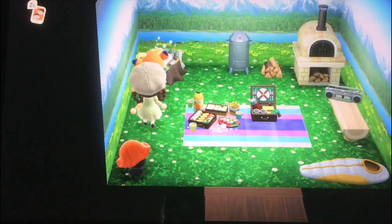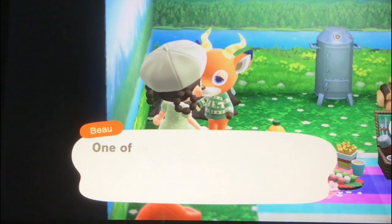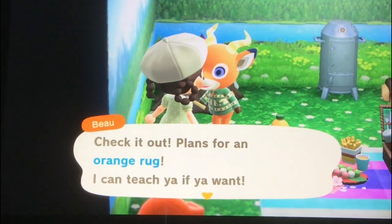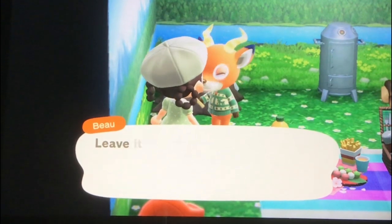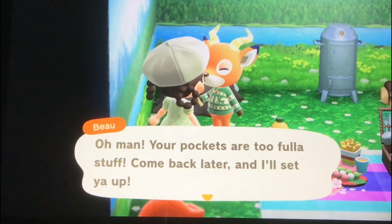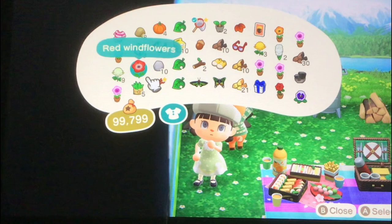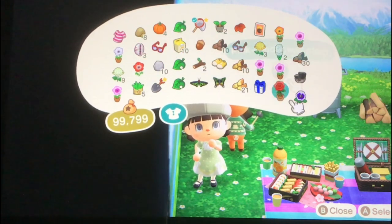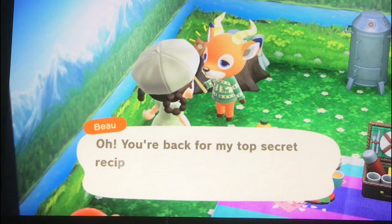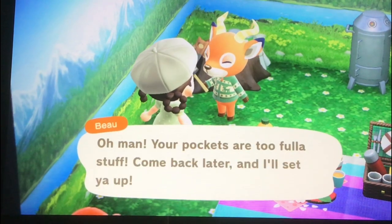Beau is crafting today — he's making an orange rug. He said a bug whispered the instructions in his ear while he was sleeping, so he has to build it before he forgets. He offered to teach me the recipe too, but my pockets are too full of stuff, so he said to come back later. I tried again but he kept saying my pockets were too full, so I need to go outside and drop some items like pumpkins first.